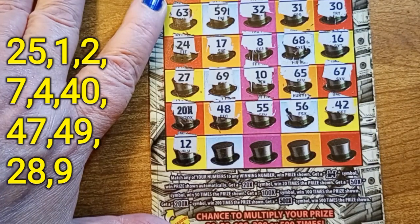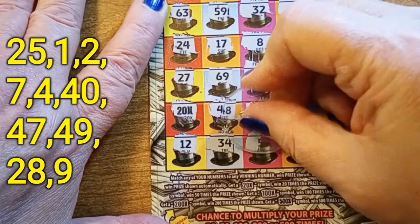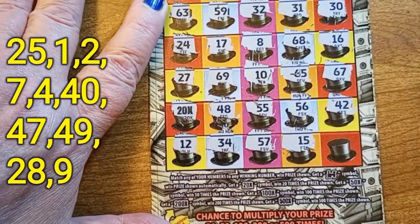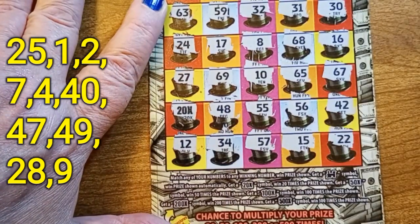12 — no. 34 — I don't see anything there. 57 — no. 15 — that's a no. And last one is a 22 — no.